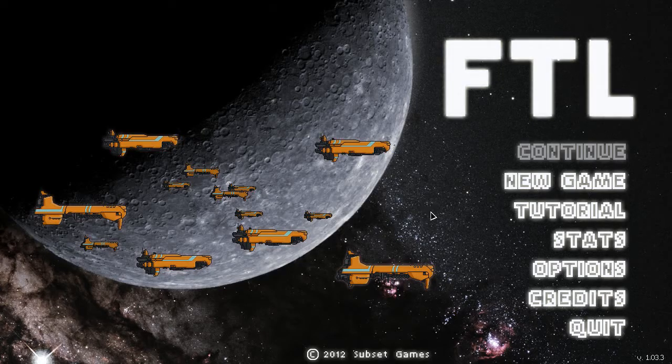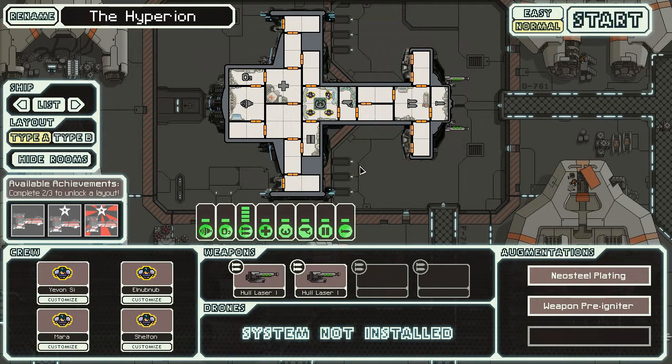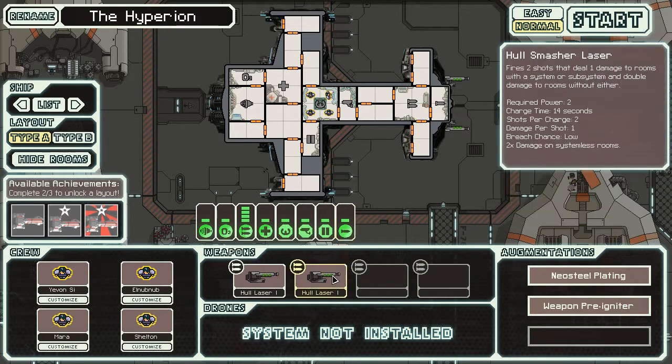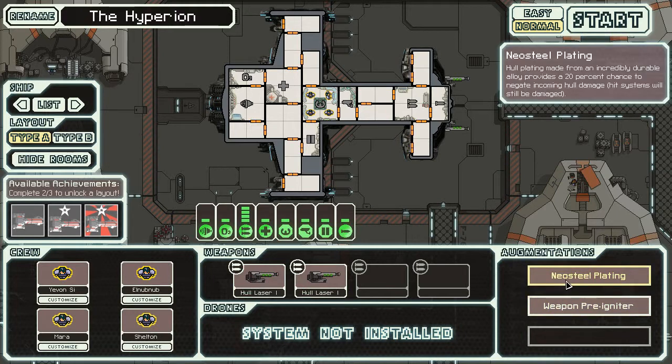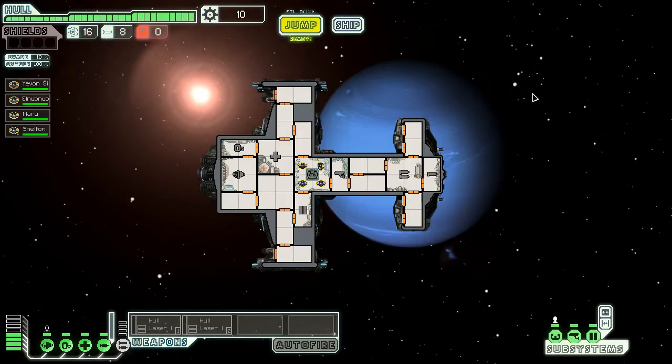Hey everybody, Fifth Horseman back again playing more FTL. We've got a new ship called the Hyperion — who made it will be in the show notes. It's a Federation cruiser which means it has an artillery beam. The artillery beam is the Yamato cannon — it shoots a six-damage shot. Unlike the regular artillery beam, it can miss, so it seems overpowered but if it misses you're screwed. It also starts with two hull lasers which have slow recharge but do four shots. It's got a weapon pre-igniter and neo steel plating, which is like upgraded rock plating.